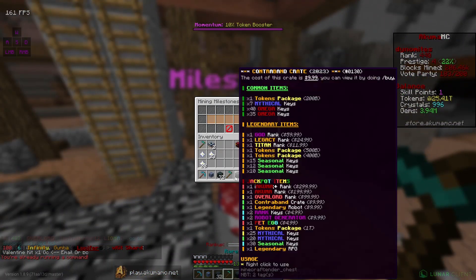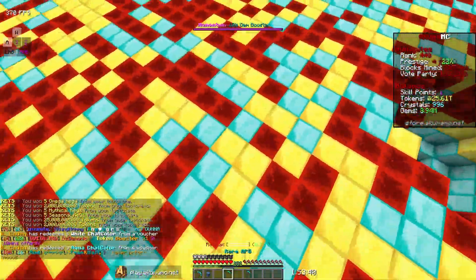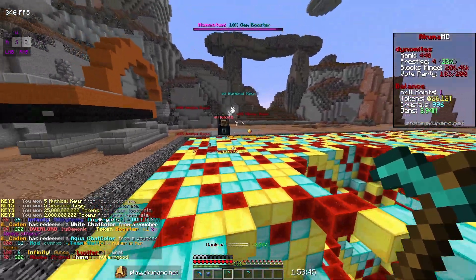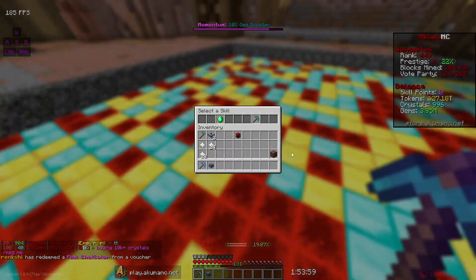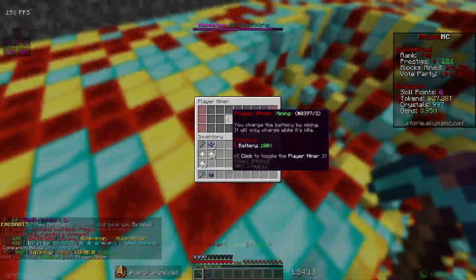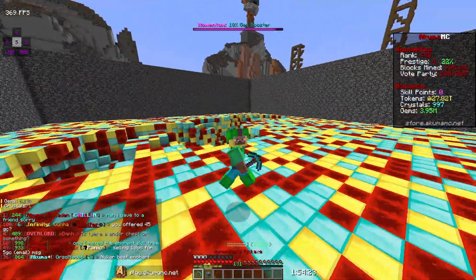Checking our milestones — got a few loot crates and one contraband crate. Opened it and did not get a pet egg, very sad. We got another skill point though and used it for a 0.25 gym boost, which is pretty good. Also activated my player miner — that's earning more tokens, but there's not much else to do other than mine.